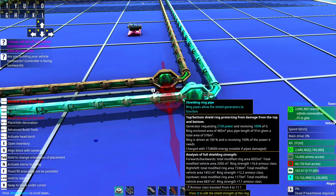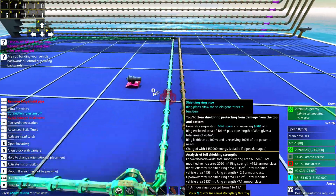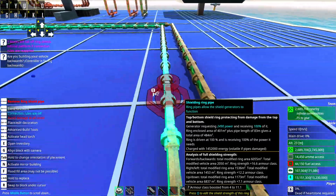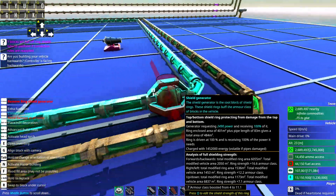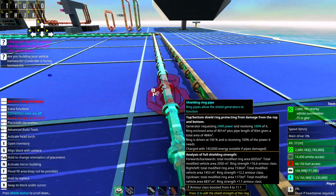Ring shields work in this way: inside there is a particle projectile projector. The particles spin around in circles from only one direction — they have only one direction. And because of this, they somehow generate more armor class for all the blocks. That's some kind of quantum magic.